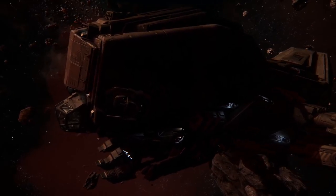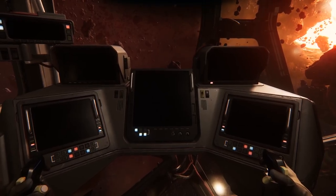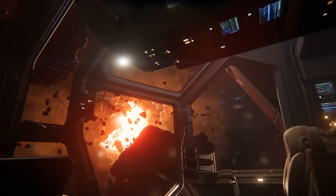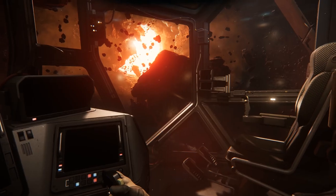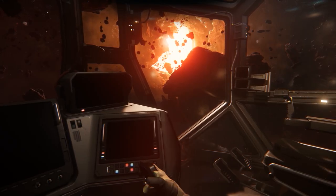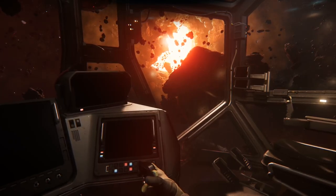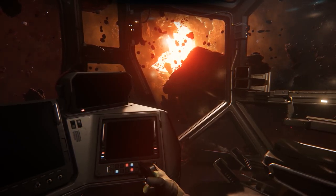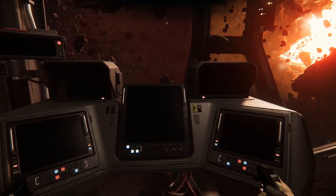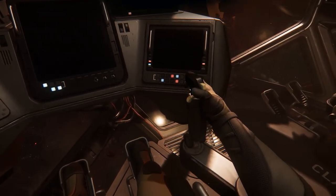Now I will say one thing about the Reclaimer as it currently stands — this is the PTU. Currently there is a large number of ship systems that do not function in-game. For example, the MFDs in the cockpit do not currently work, and the HUD for the cockpit does not currently work. The ship is flyable, but you get no information while you're actually flying it. I am doing the tests inside of the Arena Commander section of Star Citizen rather than the Live Universe, mainly because there's currently a stress test running and all the servers are packed. I tried for several hours and couldn't get on.